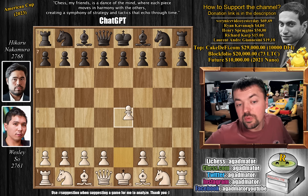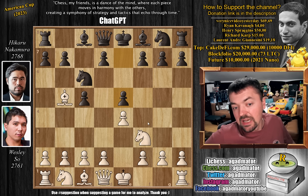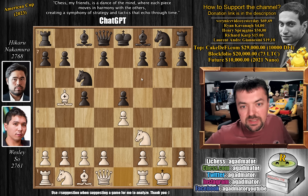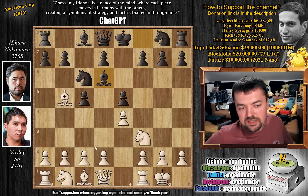Wesley has the White pieces and he opens with e4. Pawn to c5 by Hikaru, knight f3, knight to c6, and now bishop to b5 — the Rossolimo attack — with pawn to e5. Of course you can't take that. You could, but nothing really good happens because queen e7 and then you just have to give back the pawn. So here castles by Wesley and bishop to d6, for the moment blocking your pawn by the bishop, but this is a well-known line so Hikaru knows what he's doing.